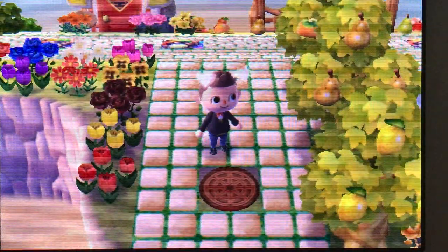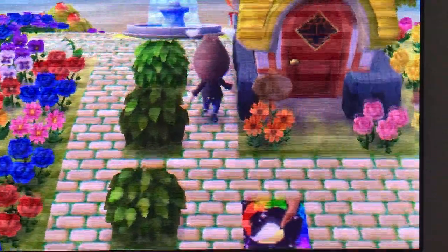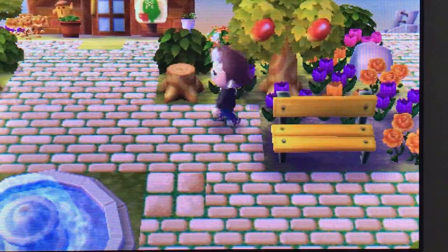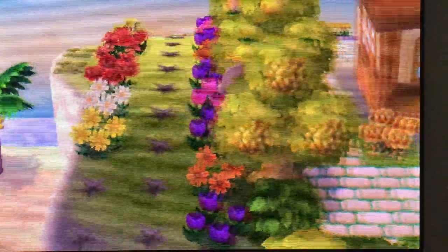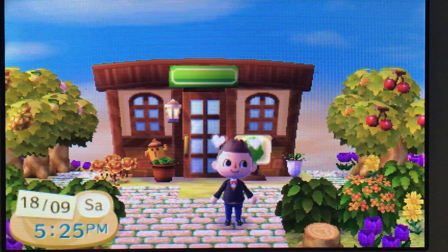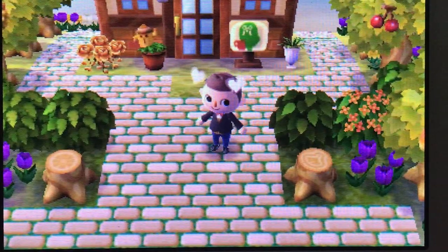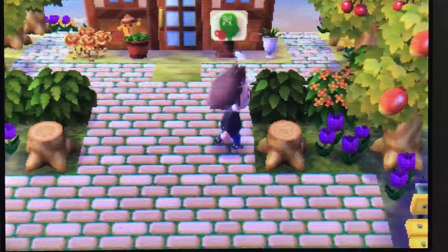Here we have the path to the Resetti Center, which isn't open all the time but sometimes it is. Going this way leads to the cafe. I saw a balloon but it's not a golden balloon so I don't care. There are a lot of purple, orange, and pink flowers here to make the place look great. I love the cafe in this game because it's its own building — in New Horizons the cafe is coming back but inside the museum, which is sad. I can understand though because some people don't have room for a cafe building on their island.